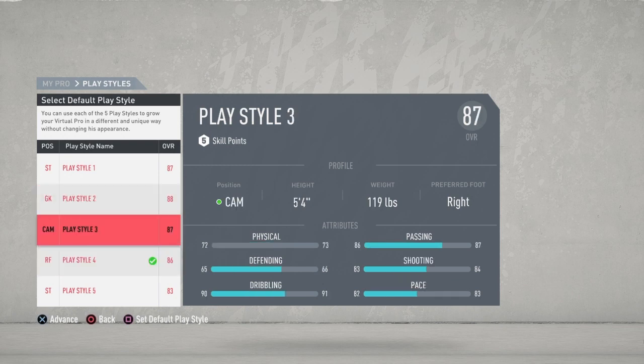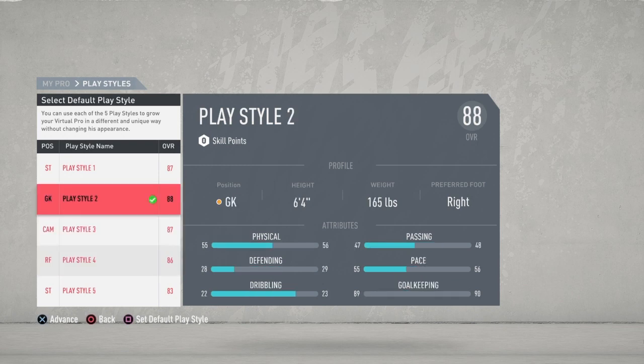First of all, what you're going to do is go to your player group and you're going to need to make a goalkeeper playstyle. I've already got one set, so what you're going to need to do is select that, then go back.